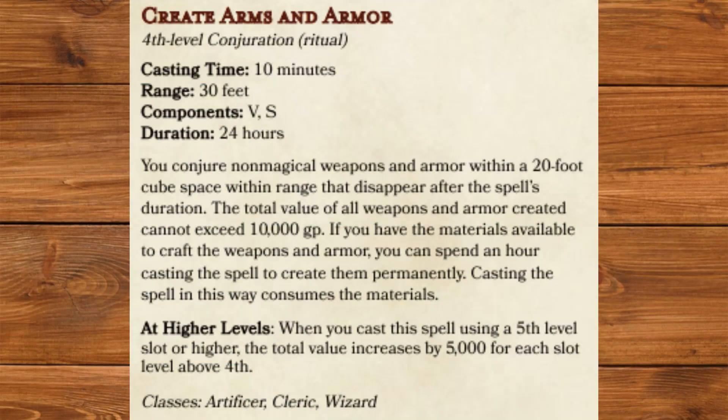Finally, all the destructive power of a rust monster. Create Arms and Armor, fourth level Conjuration. You conjure non-magical weapons and armor within a 20-foot cube space within range that disappear after the spell's duration. The total value of all weapons and armor created cannot exceed 10,000 gold pieces. If you have the materials available to craft the weapons and armor, you can spend an hour casting the spell to create them permanently — casting the spell in this way consumes the materials. This is a spell made for those situations where you've got to arm a lot of people really quickly. Obviously this spell has some serious campaign-breaking implications, but I did my best to craft it in a way that limits that as much as possible.